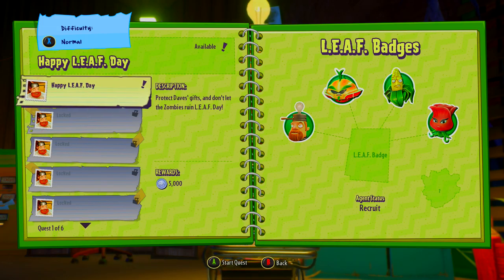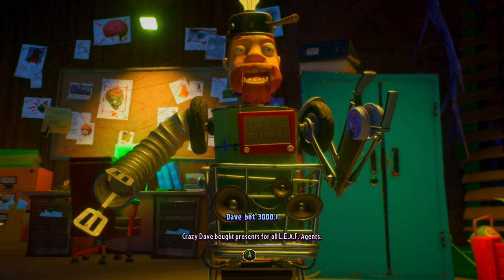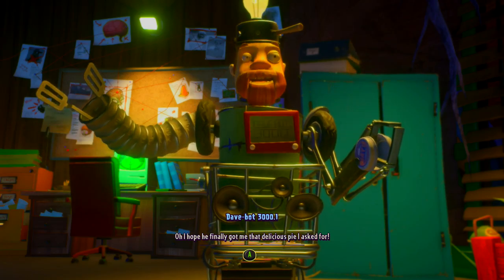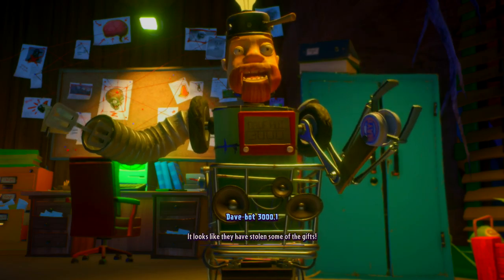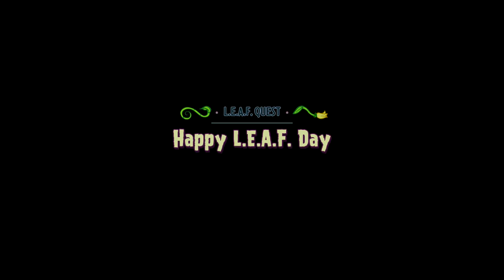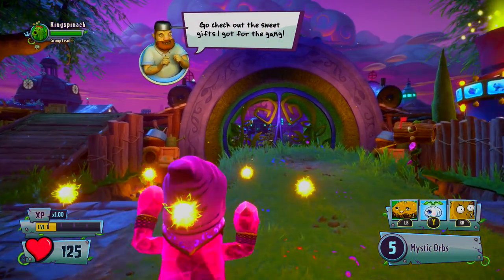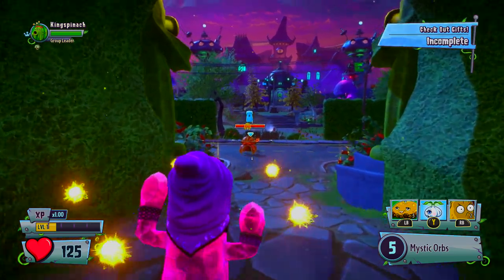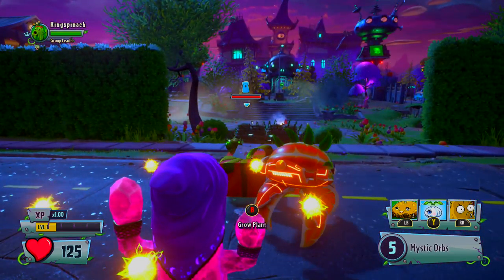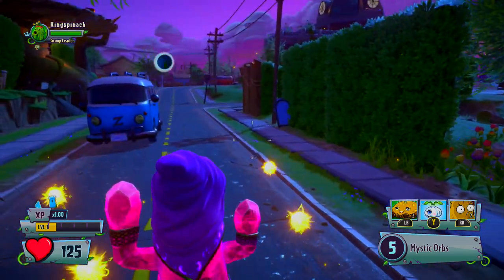Happy Leaf Day — protect Dave's gifts and don't let the zombies ruin Leaf Day. Crazy Dave Vought presents for all Leaf agents. I hope he finally got me that delicious pie I asked for. Agent Stumpy has just reported in — the zombies aim to ruin Leaf Day. It looks like they have stolen some of the gifts. I thought that after we finished with Colonel Korn it was actually going to be the end of our stuff. Go check out the sweet gifts I got for the gang. Pirates are coming — protect the gifts.